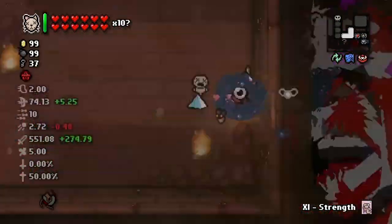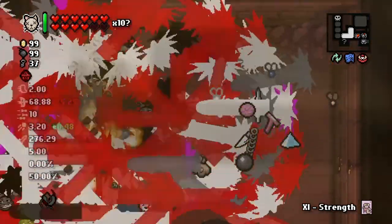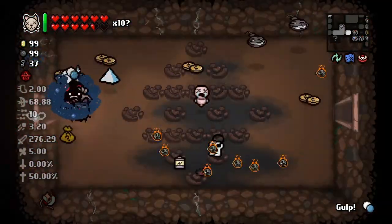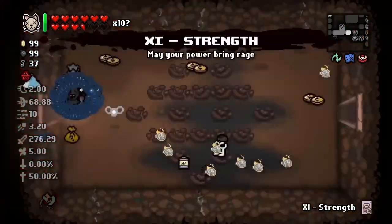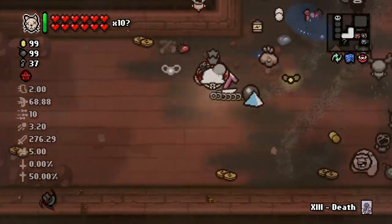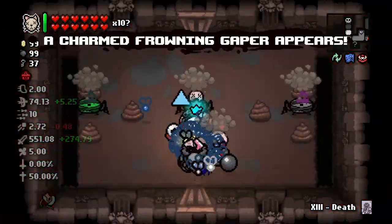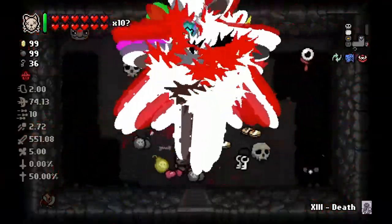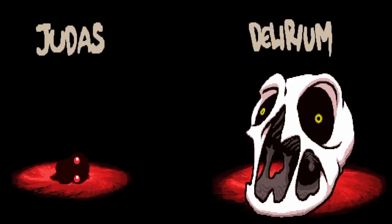Come on, go go go go — all right, there we go. All right, here we go again. Fighting Delirium — 551 damage. Let's do it.